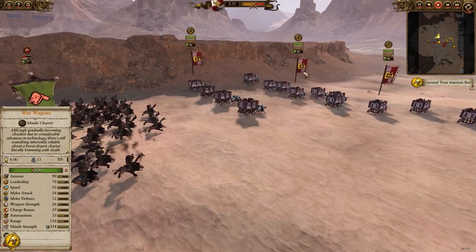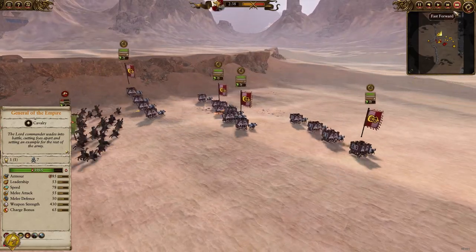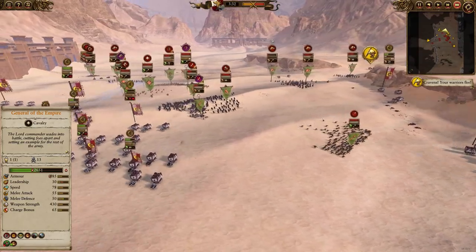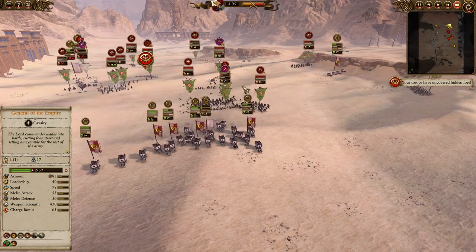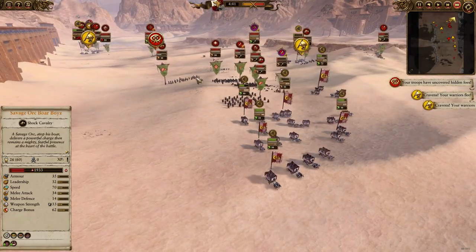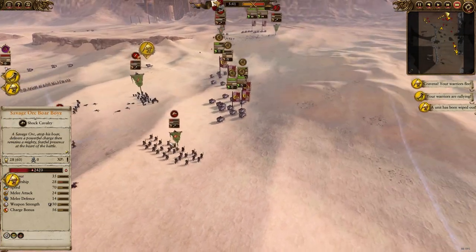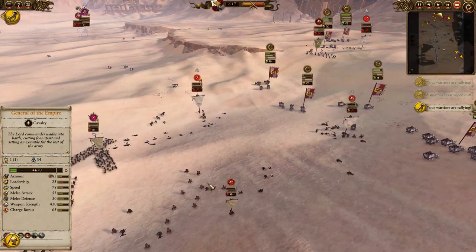Hopefully CA will improve them in the future. On this replay I do eventually lose the battle, and it doesn't need to be said that if you micro them properly they can be quite effective. Particularly in open land battles like this, they are going to be completely useless in sieges much of the time. Maybe a bit more useful in Warhammer 3 possibly, because you can attack settlements from multiple angles, so you'd be able to use them as a skirmishing kiting unit more effectively.